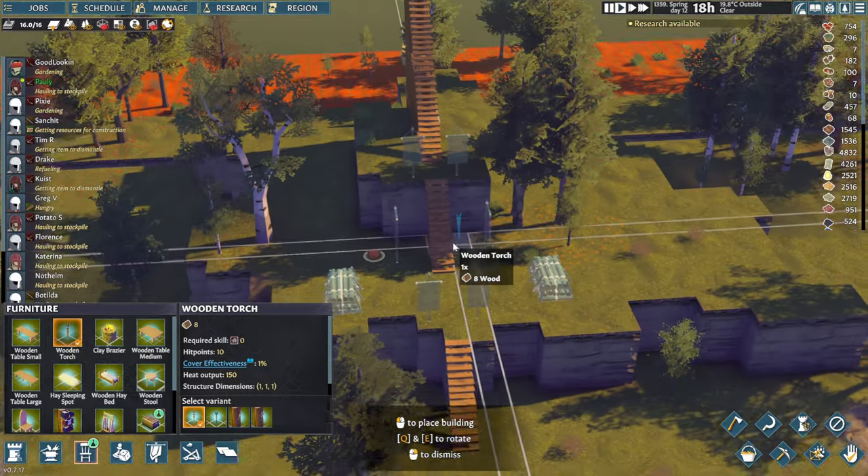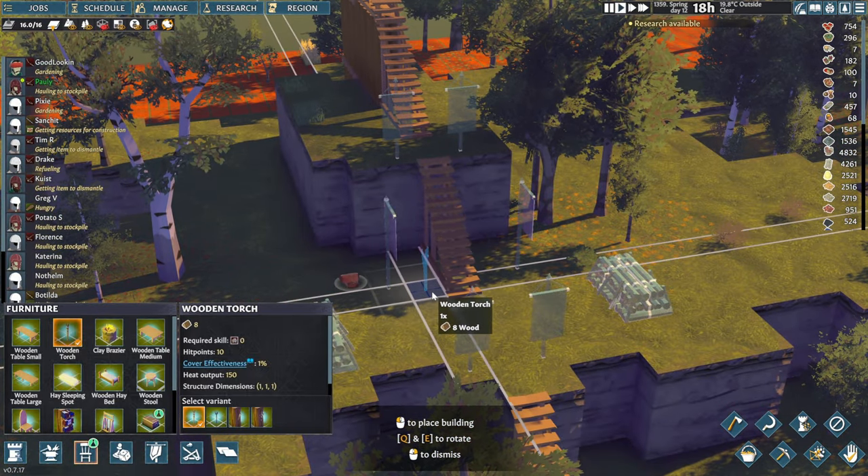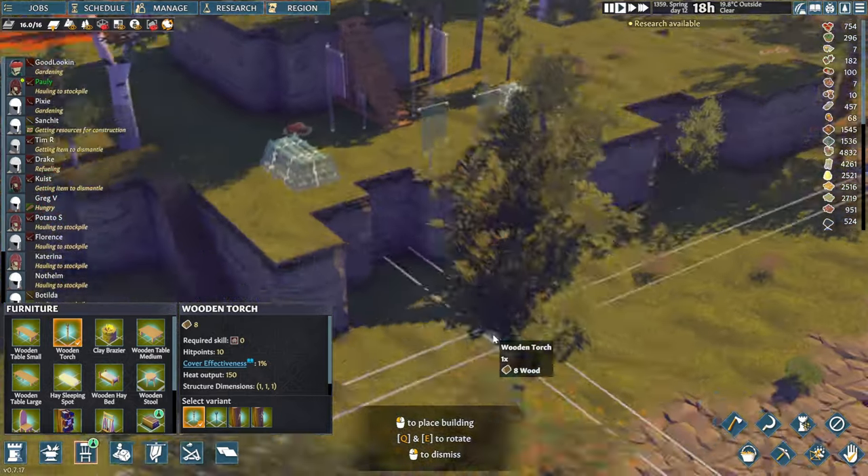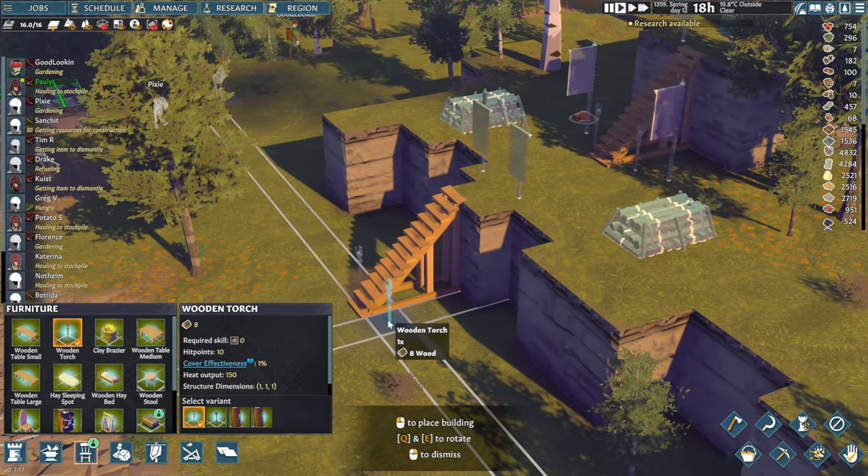We should definitely look out. And torches as well - we're definitely going to have to have a couple of wooden torches here and there. A couple there, and here we go.